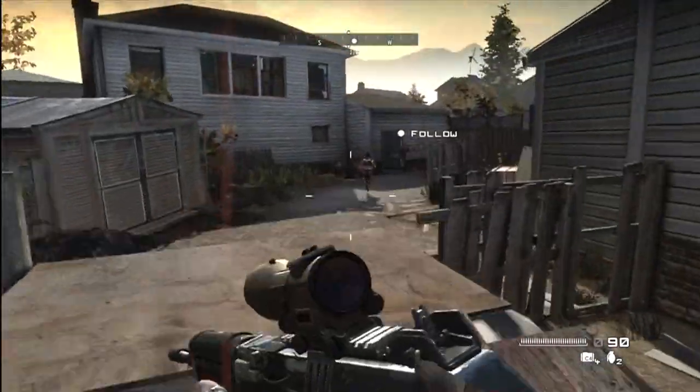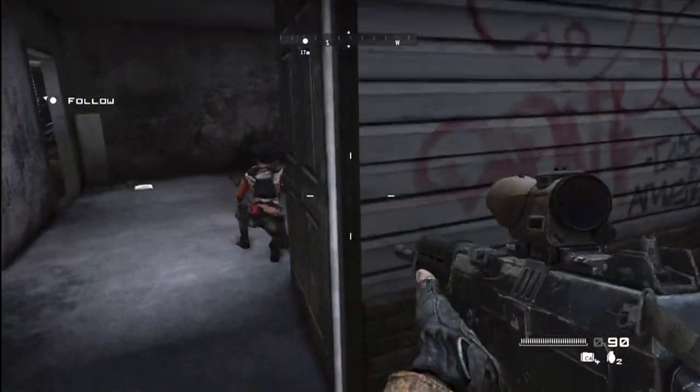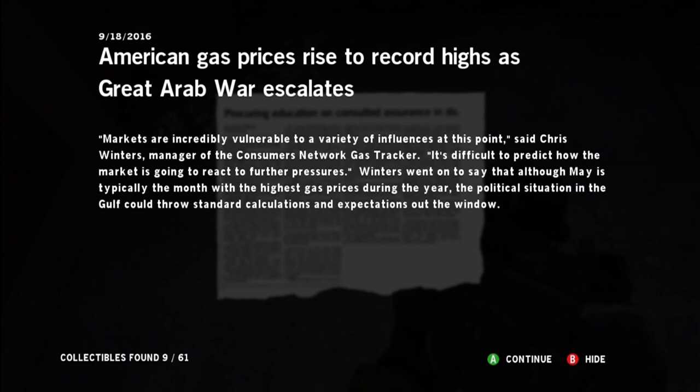Number nine — after continuing just past number eight, you're going to come to this little white house with the red graffiti on the side. Before you enter the door, and then as soon as you enter the door, before you go through into the next area, it's right in front of you, which is dangerously close to number ten.